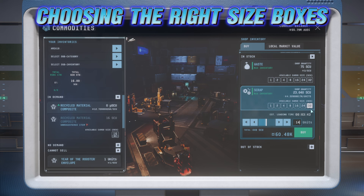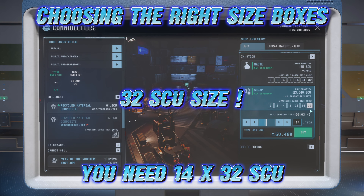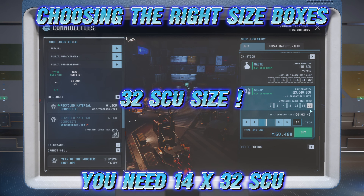For the backside of the grid in the C2, just use 32 SU — the biggest ones — and you need 14 of them. All together that's 640 SU, which is not the max capacity. That last 56 SU you're not supposed to mess with, because then you'd need to use 2 SU boxes and keep putting them on the end of each grid.